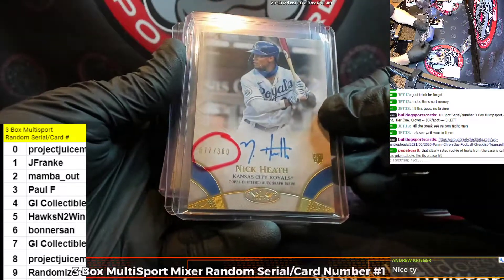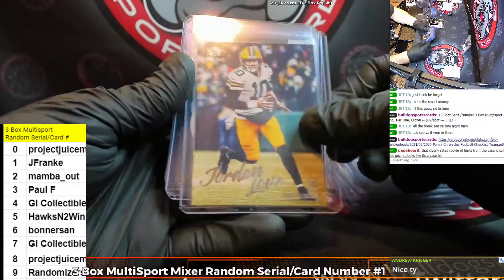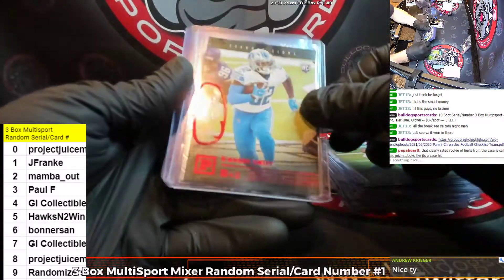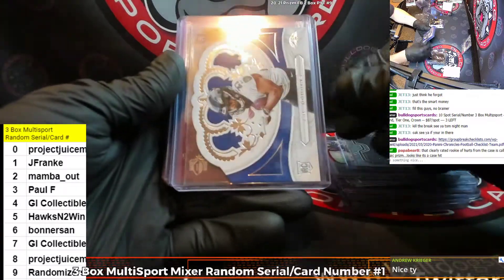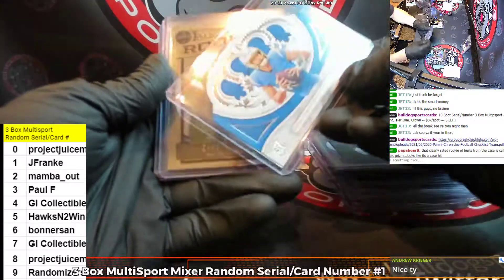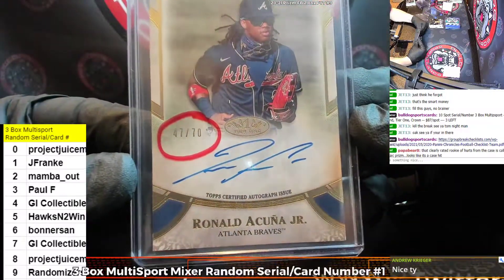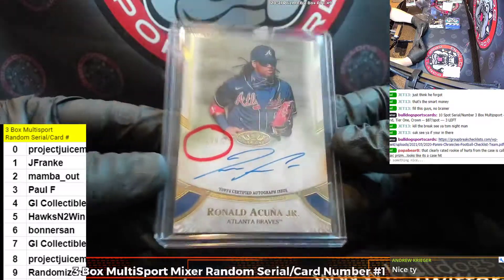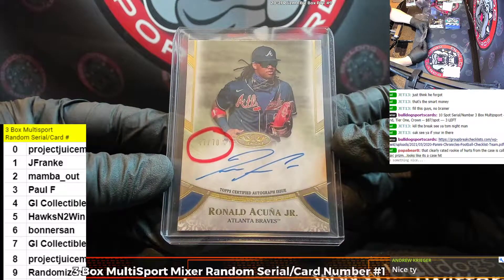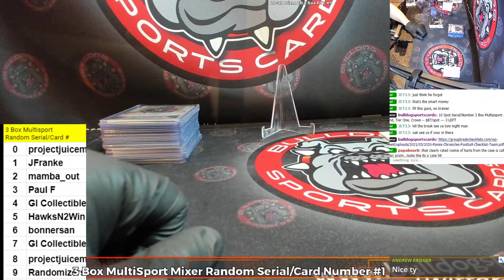The Jimenez to the seventh spot. The Nick Heath, 77 of 300. The Evans, the Love, Gibson, Tua. The Swift, Prism Burrow, Dobbins, Young, Burrow, Taylor. The Herbert, Lamb, Eason, Love, Tua. And our one box of Tier 1 produced an Acuña — wow. Thanks for the rip, y'all.